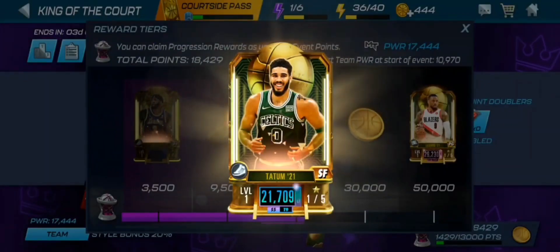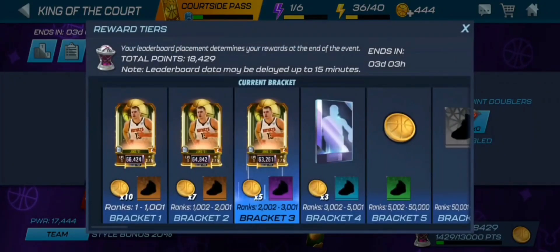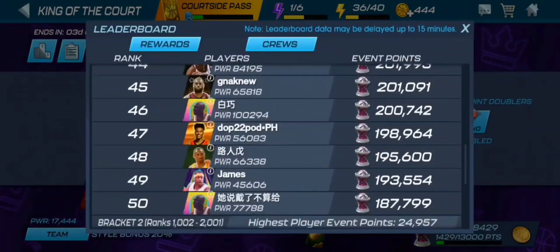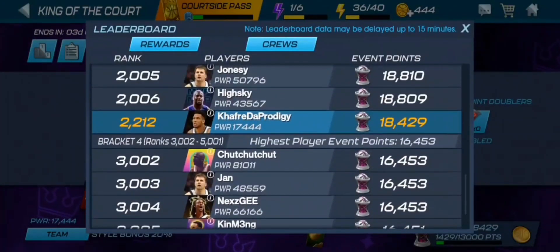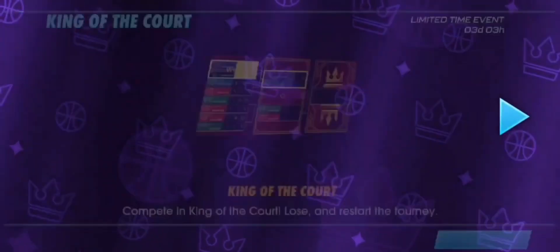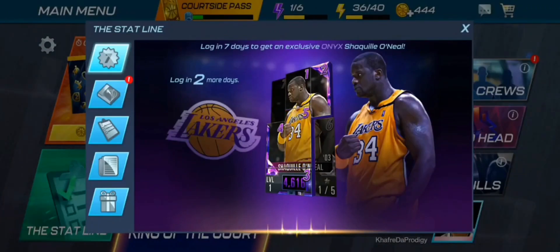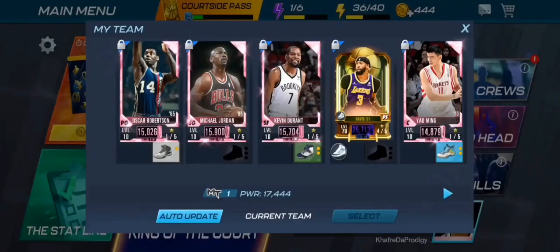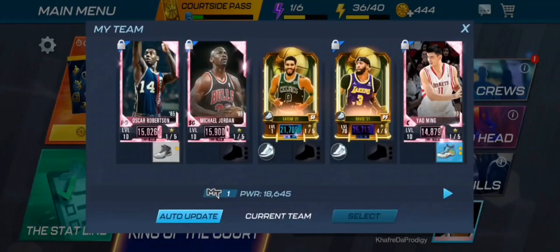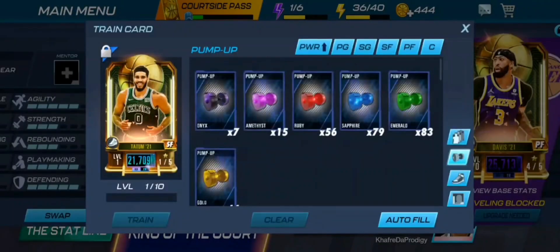We just got the Jason Tatum from the reward progression. We are currently in the top 3000 and making pretty good progress. It looks like we're actually going to be able to get the Nikola Jokic from the event, which is going to be pretty dope. Going over to our team, we apparently need to log in for two more days to get Shaq, even though he's not going to be useful for the team. Let's go ahead and lock him in.